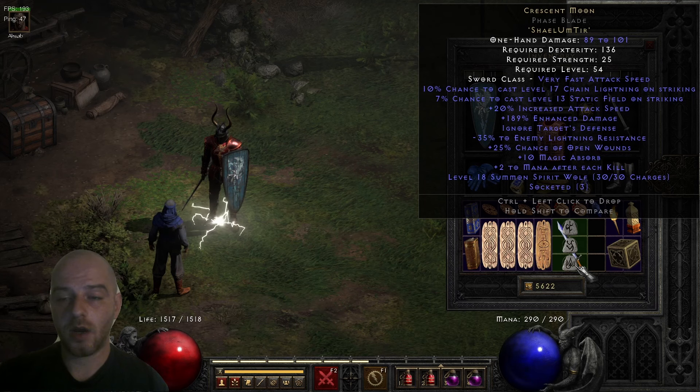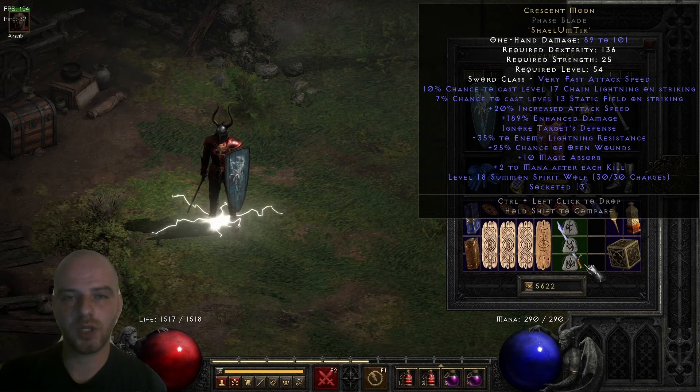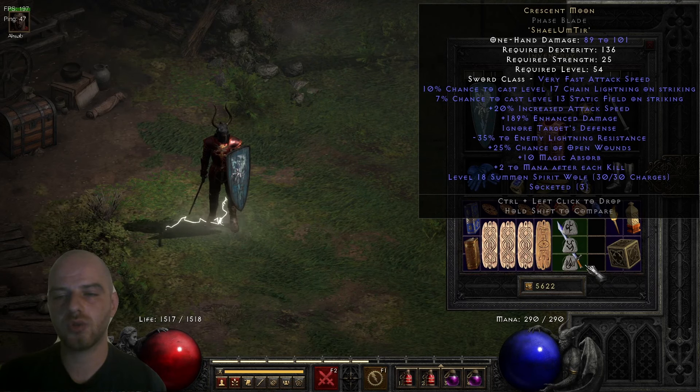The next stat is 189% enhanced damage — unfortunately mine rolled pretty close to the lower end. This can roll between 180% and up to 220% enhanced damage, so the margin isn't huge, but you'd still prefer it to roll as high as possible, ideally at the maximum.